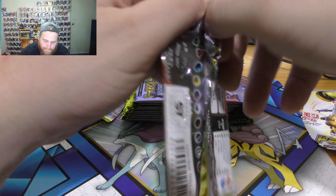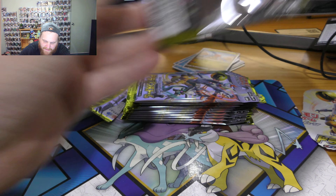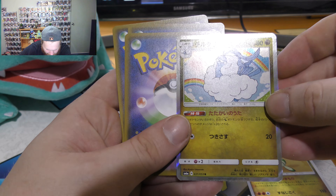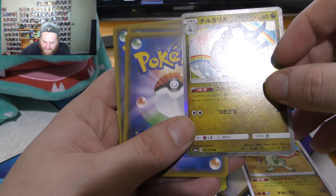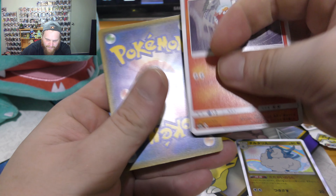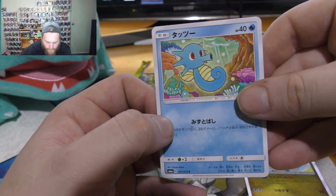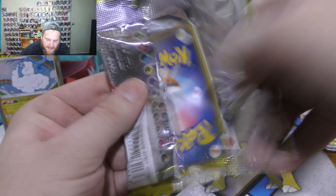Look at this — these Japanese packs open up really, really easy compared to other packs you can get. Got a Flygon, that's really awesome. Got a holographic — can't remember the name straight off the bat. The rare is two cards in, so I'm going to remember that, and it's going to be a lot easier for me to do this card opening. Got the first one of that thing at position four, and it's got a horsey — that's pretty cool. So the rare is two in, so I'm going to get a card to drop in here.